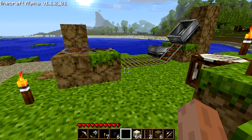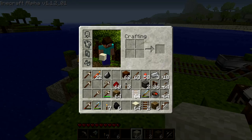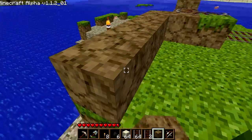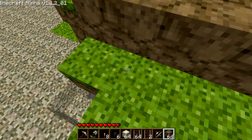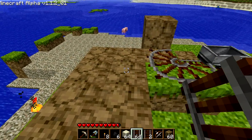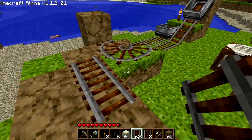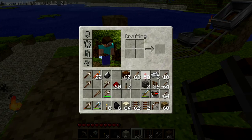Now that the booster is set up, the next thing you want to do is create some way to call this cart to you so you can ride it to whatever location you want. You need to create a pathway that's level with the booster section, and then use a redstone torch underneath the junction track piece. What happens when you put redstone power on a track is it will cause it to switch directions — you don't need to know how it works, just know that it does.